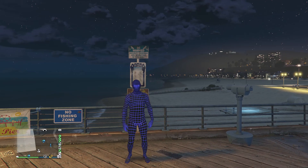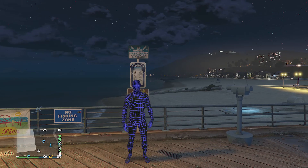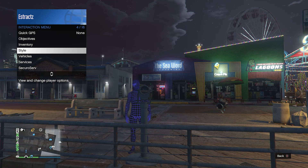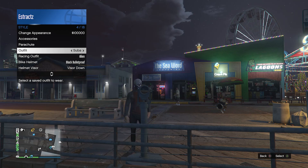Once you've made it to the pier and found a telescope, do the telescope glitch: run past the telescope, press right on the d-pad, and you'll see your character running in place. When you look toward the telescope, that's how you know you're glitched. Then pull up your interaction menu, go to style, go to outfits, and equip the scuba outfit you saved earlier.